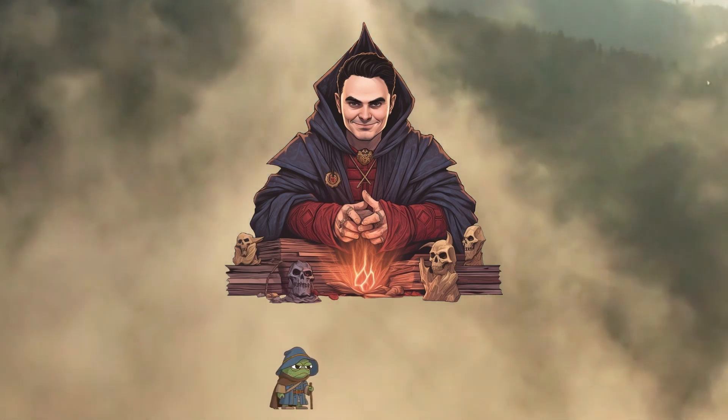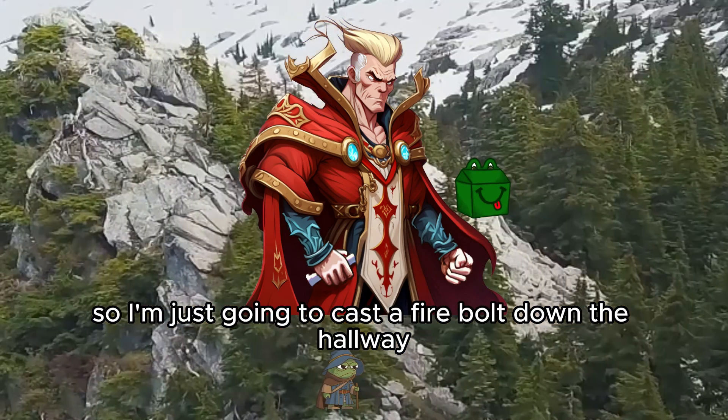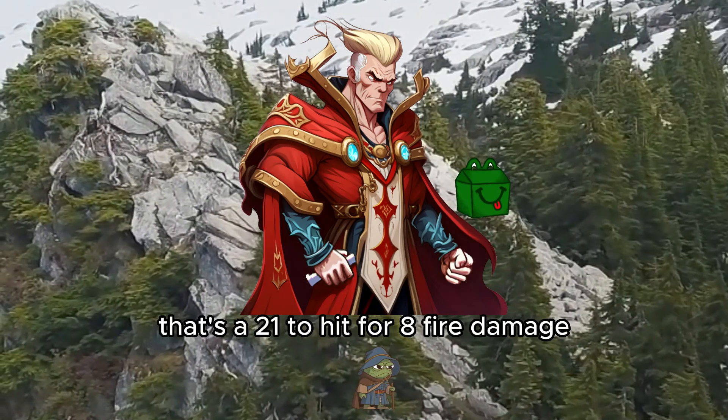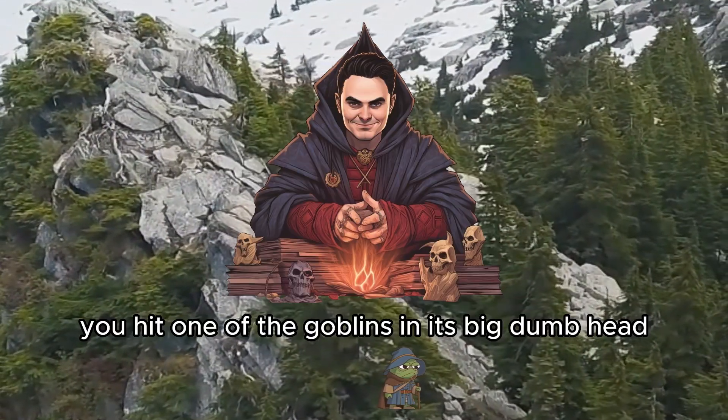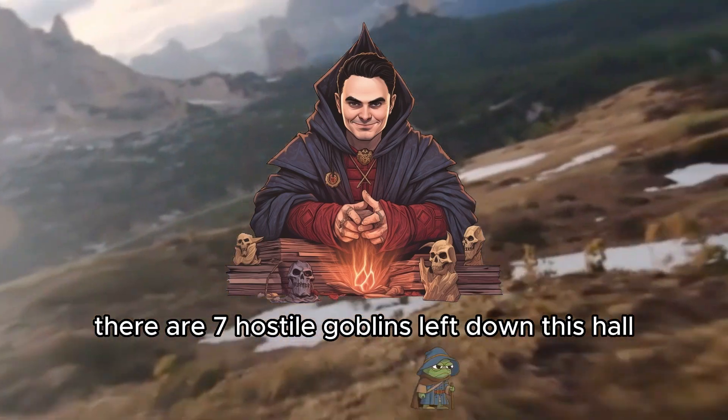Don, it's your turn. I need to conserve my spell slots. I already burned two second-level slots, so I'm just going to cast a Firebolt down the hallway towards a hostile goblin. That's a 21 to hit for 8 fire damage. You hit one of the goblins in its big dumb head, and it goes down. In total, there are 7 hostile goblins left down this hall.